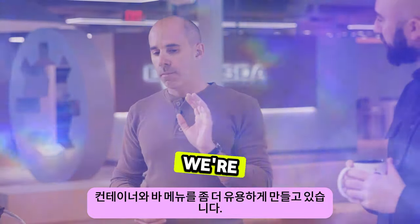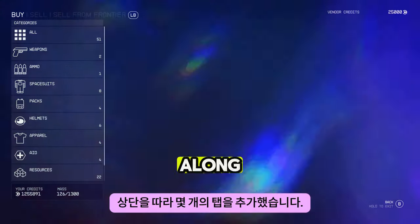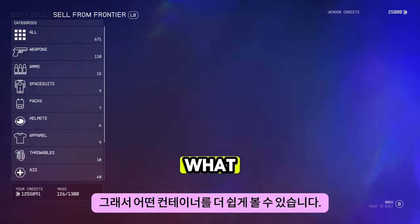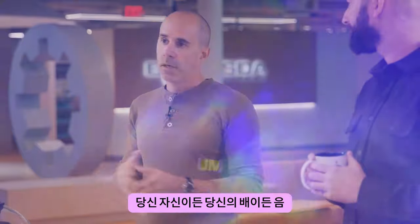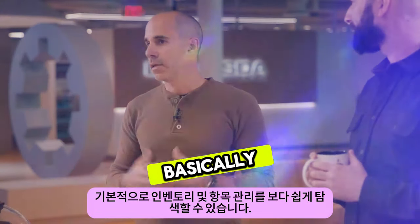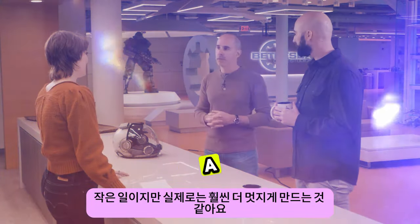In addition to that, we're making the container and barter menus a bit more usable. We've added some tabs along the top so it's easier to see what container or what inventory you're looking at, whether it's yourself or your ship. It's just easier to navigate inventory and item management. It's a small thing, but it actually makes it a lot nicer.